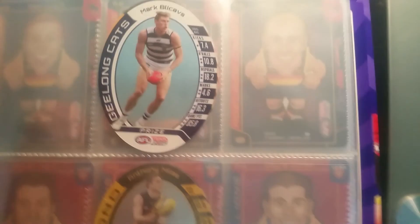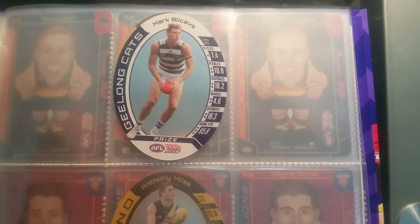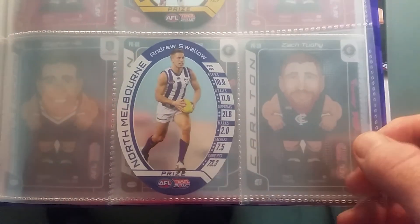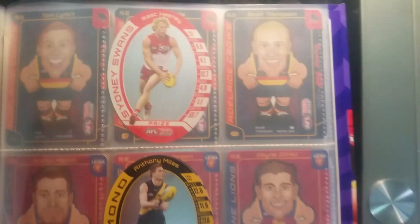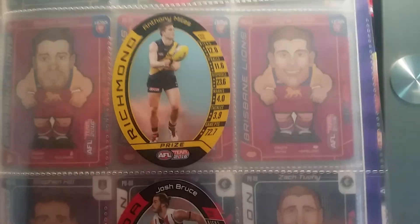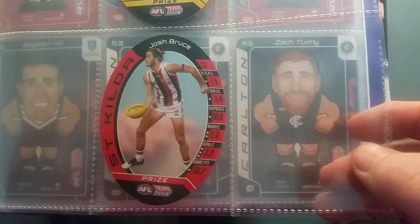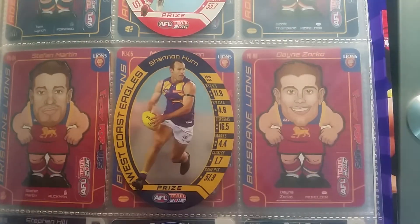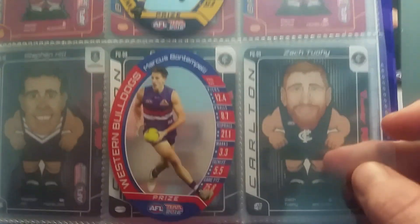The backs are just the reversed images. These are the folder prize cards: Blickarves, Isaac Smith from the Hawks, Swallow from North, Anthony Myles from Richmond, Josh Brewst from St Kilda, Isaac Heaney from the Swans, Shannon Hearn from West Coast Eagles, and Marcus Bontempelli from the Western Bulldogs.